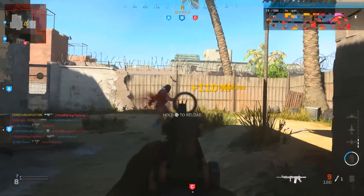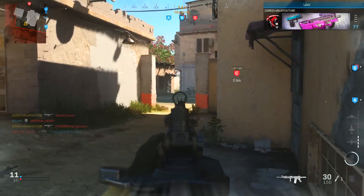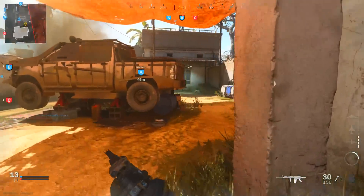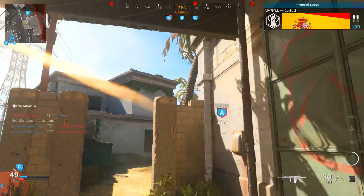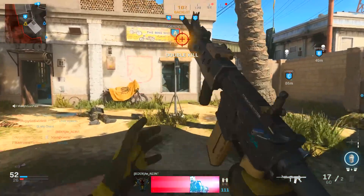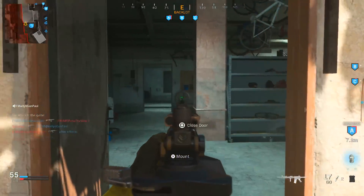The underbarrel is the Ranger Foregrip to get that recoil control back, and it gives you aiming stability — which is basically the sway of your weapon while idle when aiming down sights. You do lose some ADS speed and aim walking movement speed, but it's worth it for the recoil control. The rear grip is the Stippled Grip Tape — you already know what it does: ADS speed and sprint-to-fire speed.